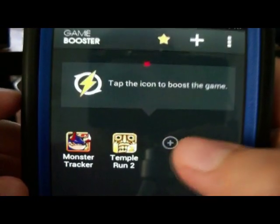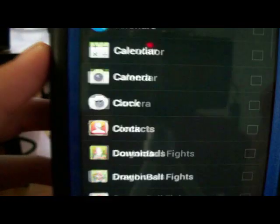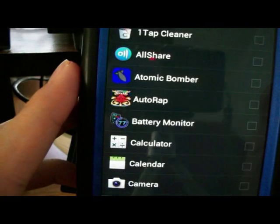All you do when you get here is you can either click this plus button or just this plus one down here to add a game, and it searches for all the apps that you have currently installed.